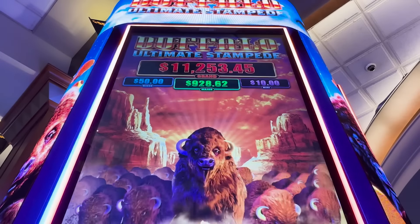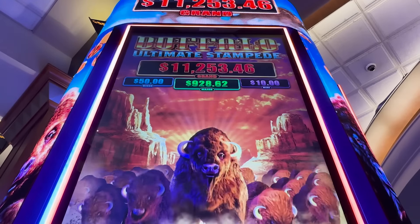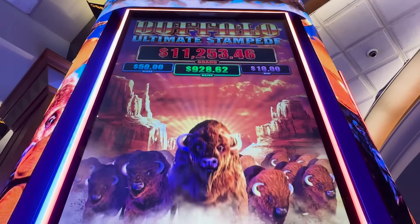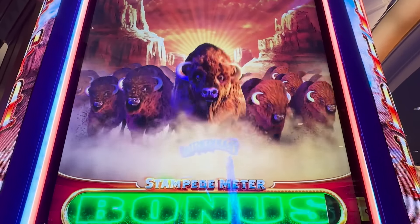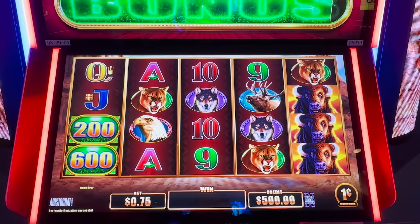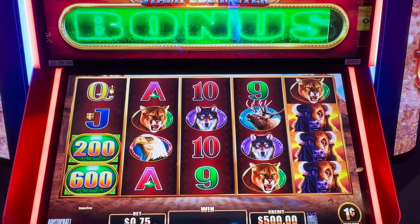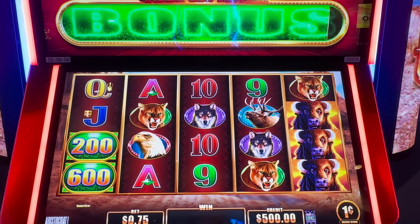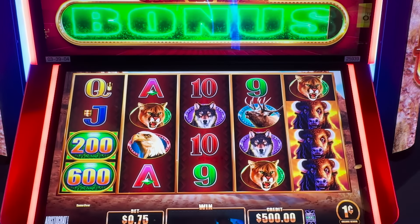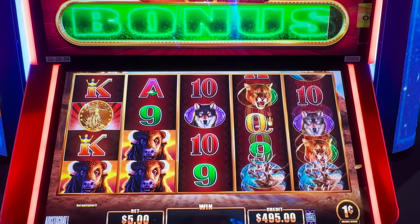Hello everyone and welcome to the channel. Today we have a brand new Buffalo Ultimate Stampede. I have only played this one time in Las Vegas. I am not in Las Vegas today — I am at Red Hawk, one of my local casinos. I don't know how long they've had these, but I'm excited. I'm gonna leave it tilted up so you guys can see the bonus meter. I have $500 in. We're gonna start on the penny, $5 bet.